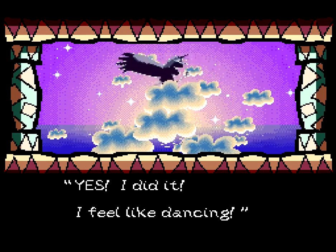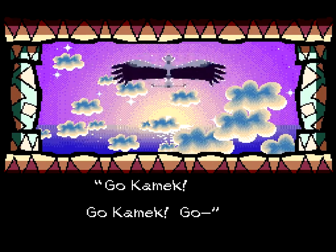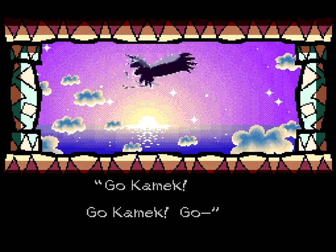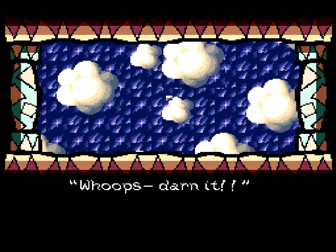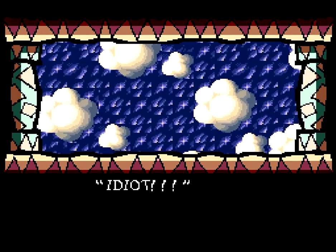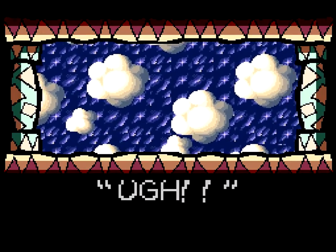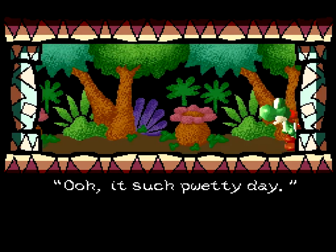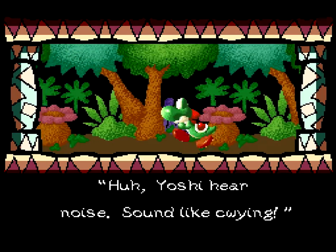Right now we're watching the intro cutscene. I have not looked into this game too much — I just checked whether it was fun with people that played it. Many ROM hacks are of course very challenging; I think this is one of the more normal ones, so maybe I can actually try going for 100%, which would be cool. The cutscene is the same as in the original game, but the text is different. In my opinion the story isn't really important for a Yoshi game anyway.